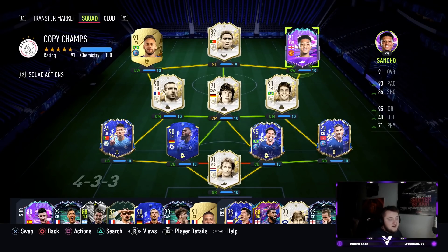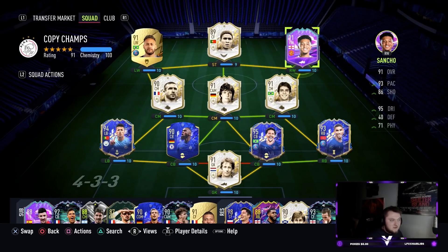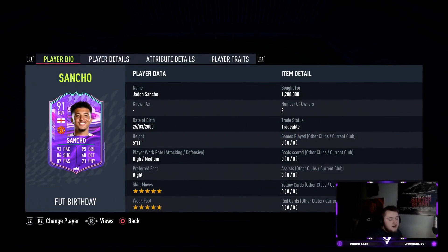We've got a left wing and a right wing here that are very similar, which I'll show you in a moment. I love Jadon Sancho in real life — he's played so well recently and his card looks brilliant. He's very expensive currently at 1.2 million, but I'm recording this only an hour after he came out, so his price will probably drop to about a million. He's 5-star/5-star, five-foot-eleven, high/medium work rates, 93 pace, 95 dribbling, 86 shooting, 87 passing, and 71 physical.